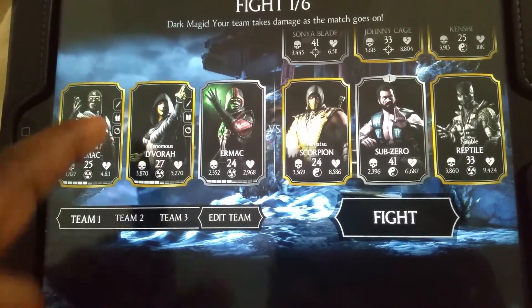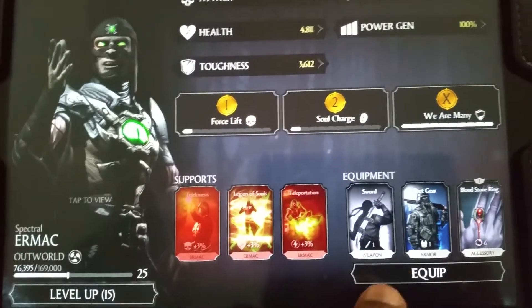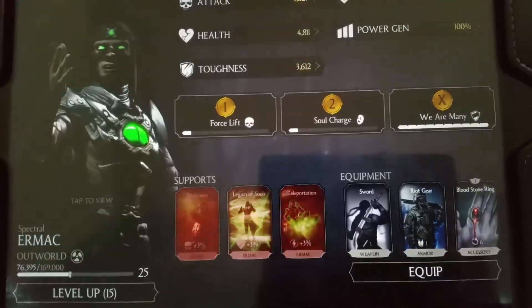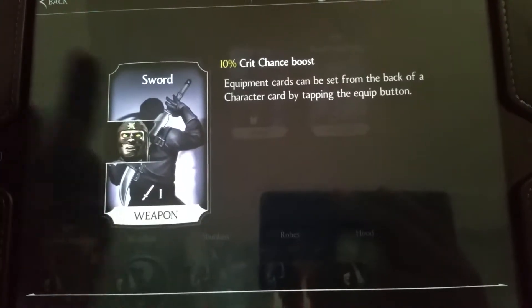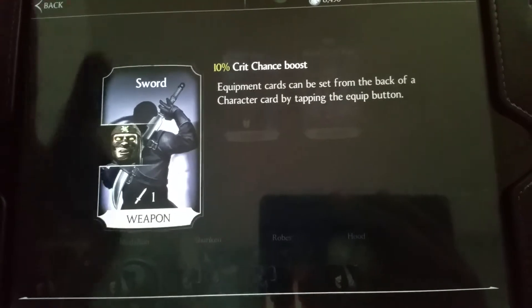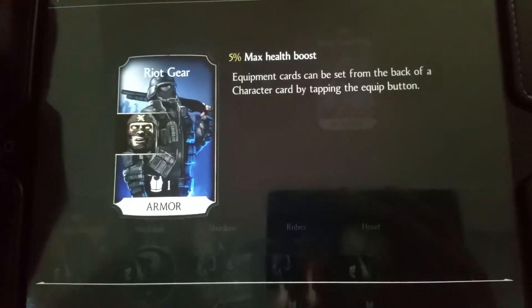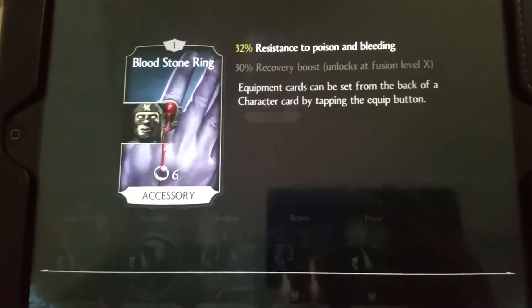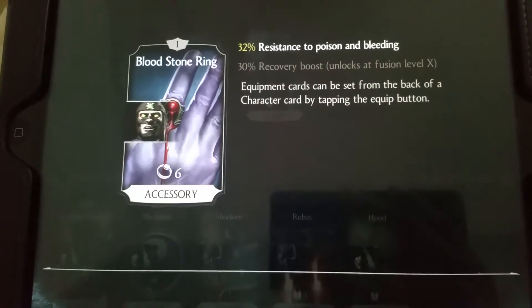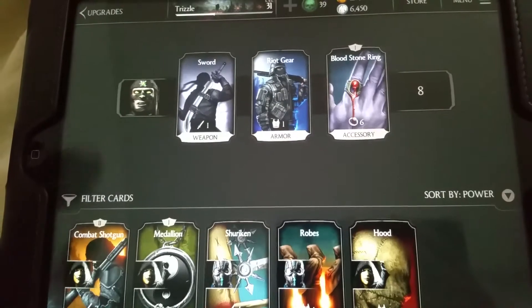You can see if I click on Ermac for example, the equipment cards I've got on him. I've got a sword which is a 10% crit chance boost, I have Riot which is a 5% max health boost, and I've got the Bloodstone Ring which is 32% resistance to poisons and bleeding. So utilize the cards well.